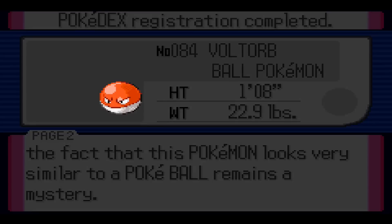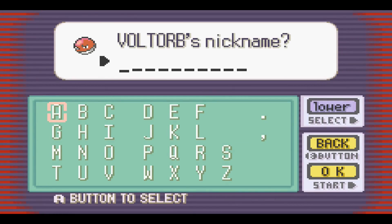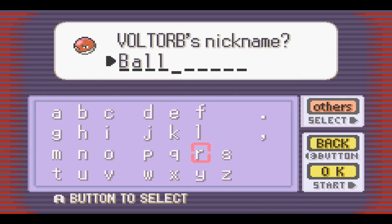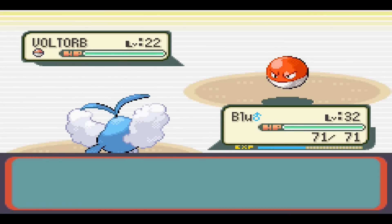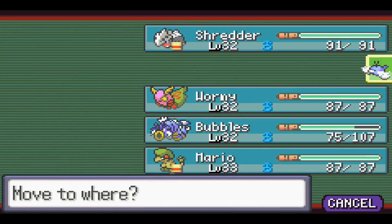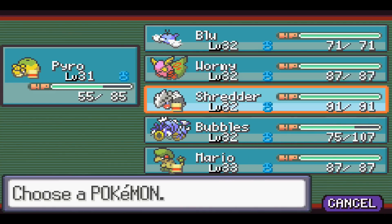I'll give a nickname to Voltorb — yes please. I'm going to nickname my Voltorb 'Balls,' because it's a ball and Balls is cool. Let's keep moving. There's a green switch now. I should move Blue out of the front spot so it doesn't keep getting attacked by Voltorbs.